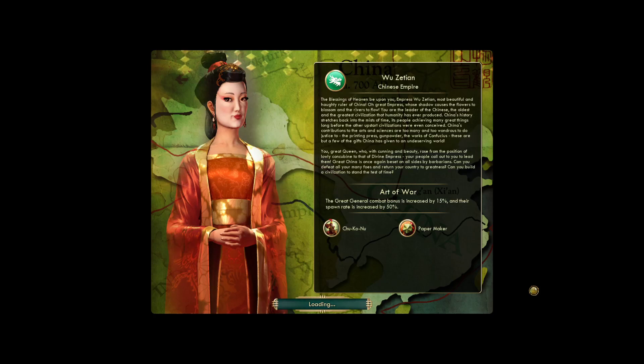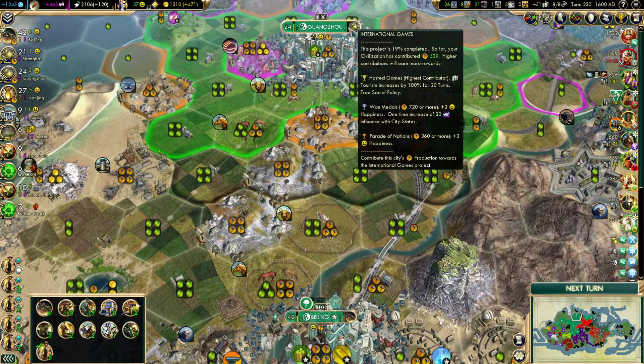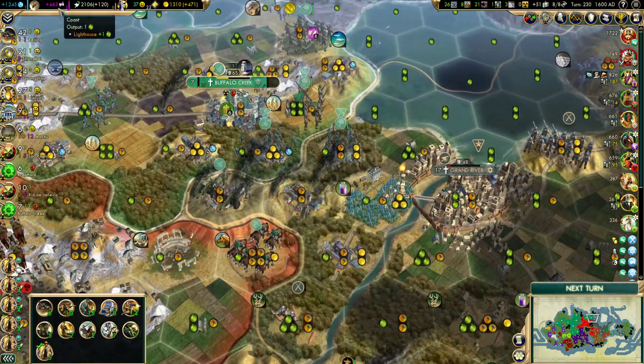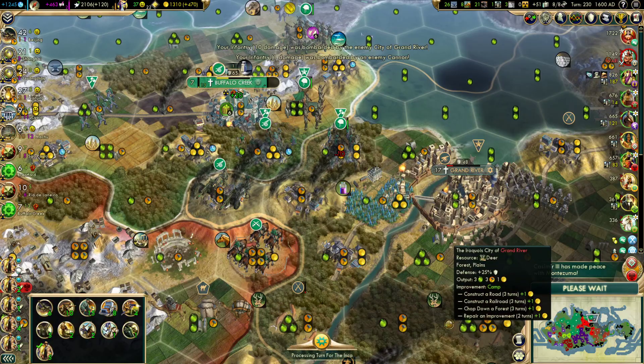Hello everybody and welcome to part 34 of my Desert China series. The two things we need to keep our eyes on: when it says one turn until new social policy, we do have to purchase a great engineer in the capital. And of course I want to keep an eye on the international games. Two turns, so this coming turn is when that's going to occur, so I do not want to forget that.